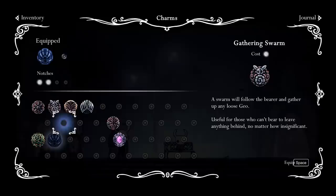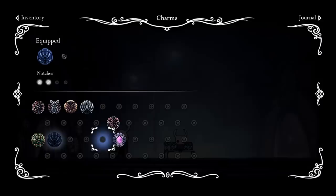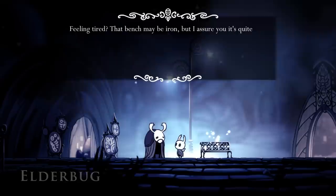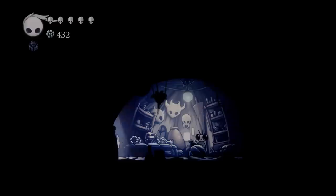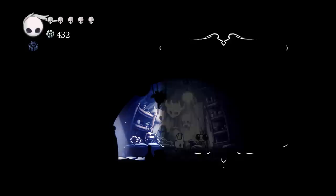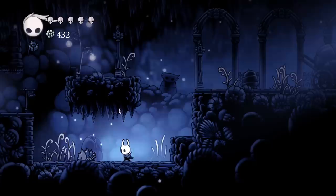I've also been thinking - since it's not immediate, it might not be as good as I thought. But this is still really cool. It might be better than the soul catcher. I want to test out new charms - something like this with only one cost is only like extra damage, not too special. This is really special though. We still have two more notches. The wayward compass and the gathering swarm - that's a really good combination. Let's check on Sly. Show me your wares - the mask shard would be really cool. A vessel fragment, a simple key. The Lumafly Lantern was 1800 - that's kind of crazy.